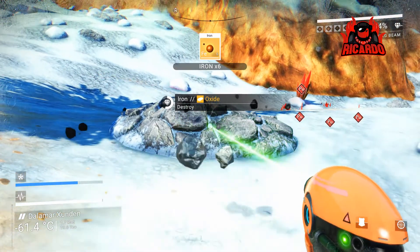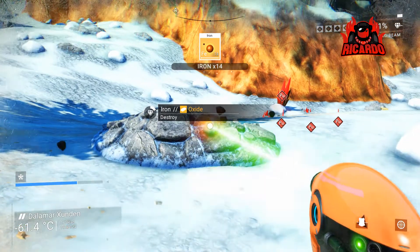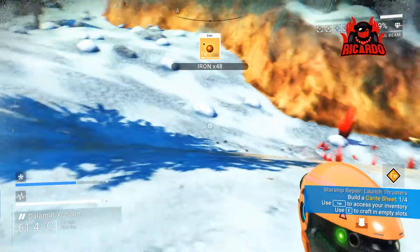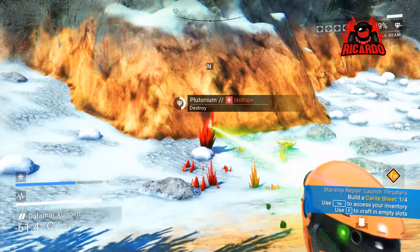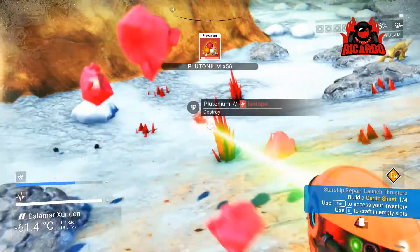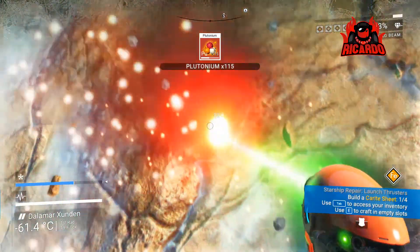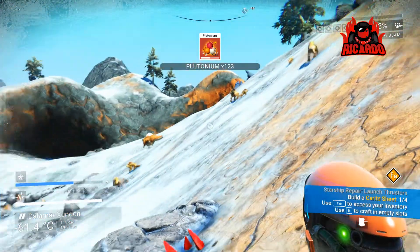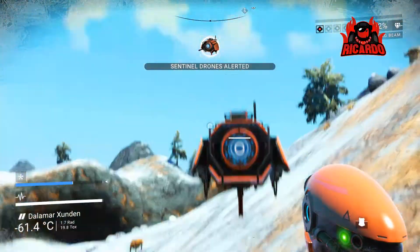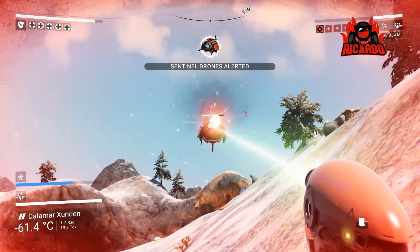Gaining some more iron oxide, and you can see those red crystals down there — that's plutonium. You're going to need that for some of the modifications and parts. Shooting all of those and collecting them all up now. Bear in mind you haven't got an infinite amount of storage space on your suit, but you can transfer things between your suit and your ship, so that's pretty good.